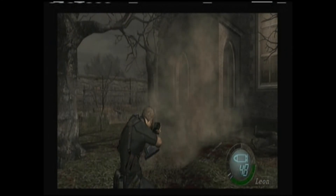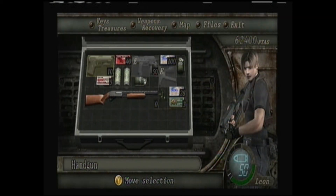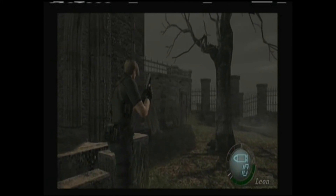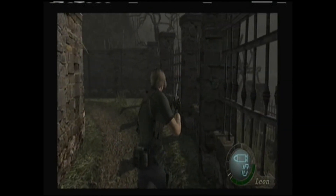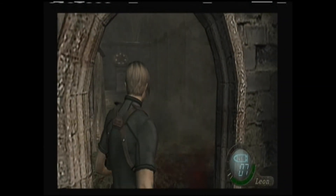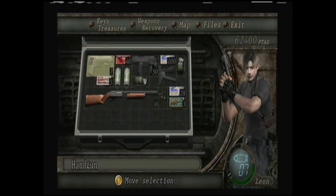There are three guys up here. We got to show off the TMP — two bullets fired and I'm switching right back out to the handgun. Are we going to hit the medallions now? We're going to hit the medallions in the next episode. Next time on Resident Evil 4, we will be tackling the medallions of the churchyard. See you later.